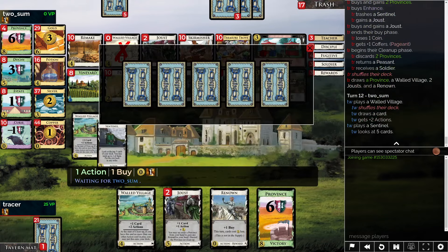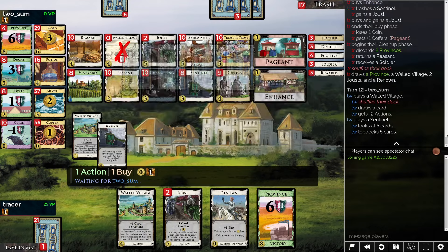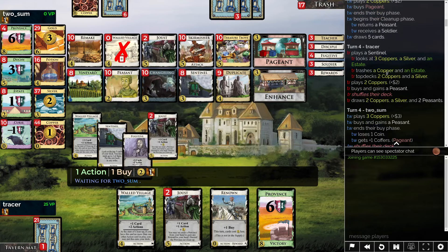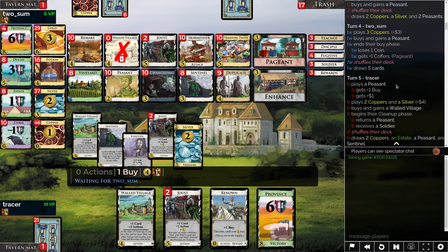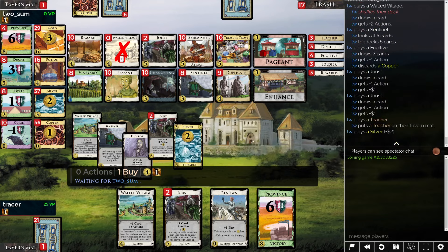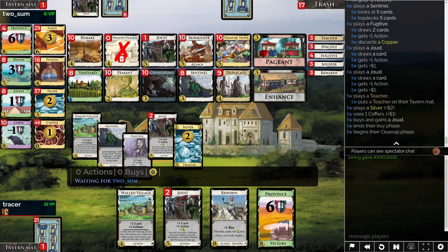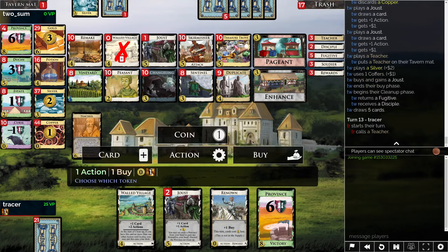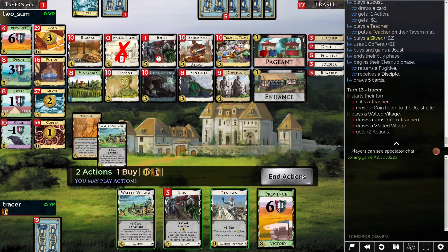It just goes back to whenever this happened. I was very lucky to see the Sentinel turn 4 as well, but I mean I played it over Peasant. I was more into getting things cycling around than doing otherwise. What do we want? If we put a Coin on Joust, we'll just win here, so probably do that.